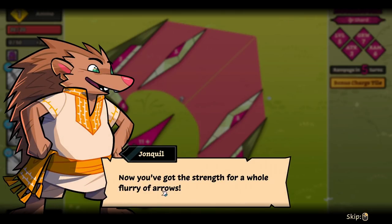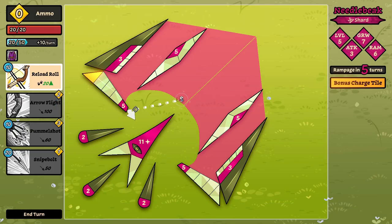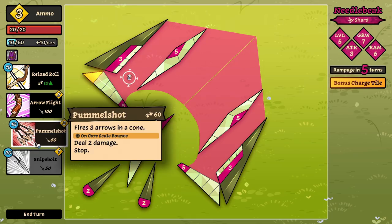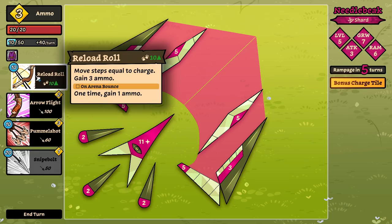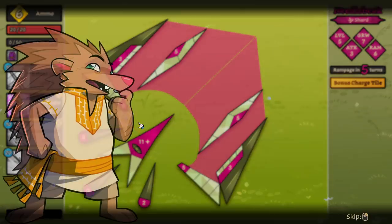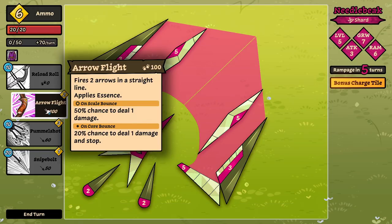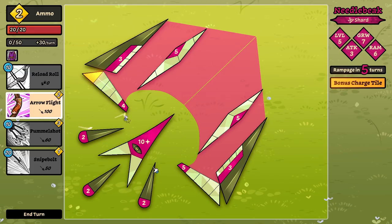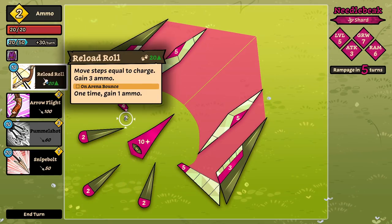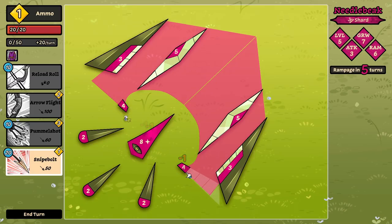Now you've got the strength for a whole flurry of arrows — reload then fire away. So we reload. What happens if I hit him? This is not where I want to be — I should probably reload again. Recommend saving some ammo if you can — an arrow in the paw is worth ten on the field. Let's hit you like this and also hit you like this. We gain 20 charge. You can create some infinites here right? Fire arrow — one arrow pierces everything. What the hell? That's so strong!